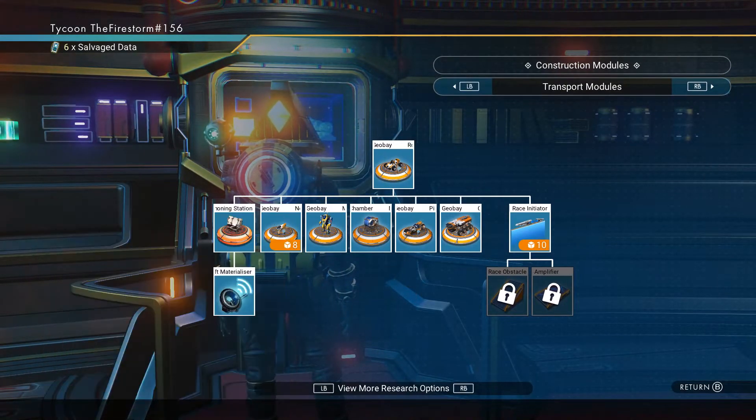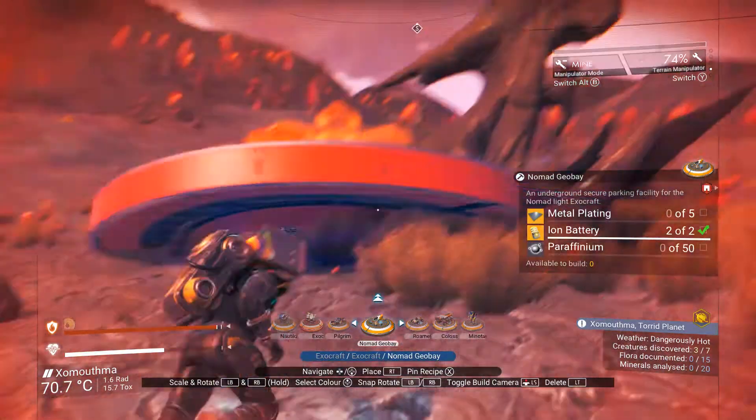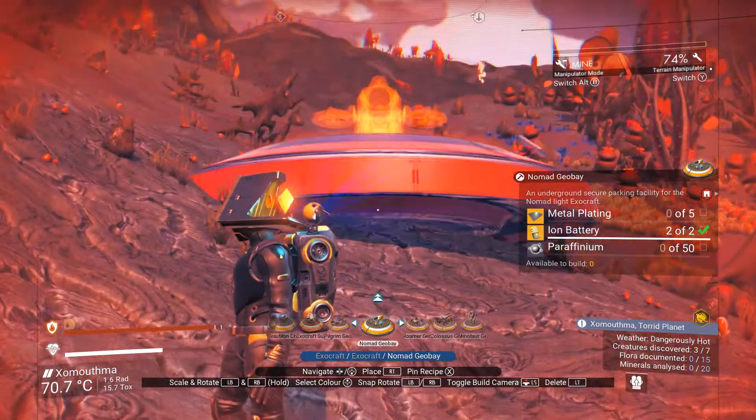For me it's gonna be the Nomad because it's the only one I haven't unlocked yet. And as you can see we see it — we've got the blueprint — and you're gonna want to go back down to the planet and find a place to build the thing.